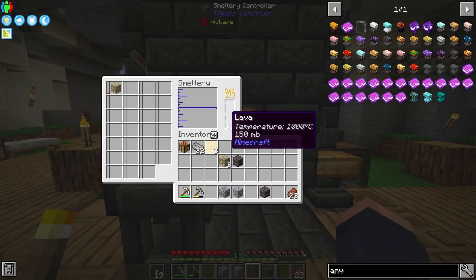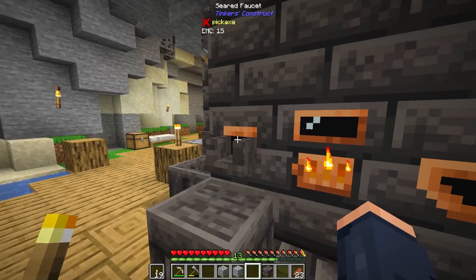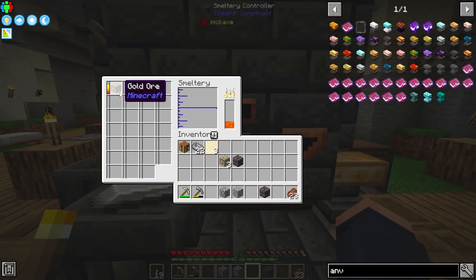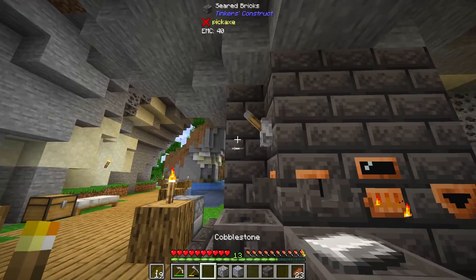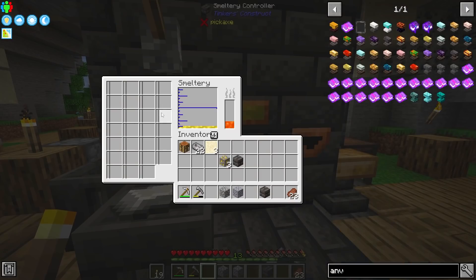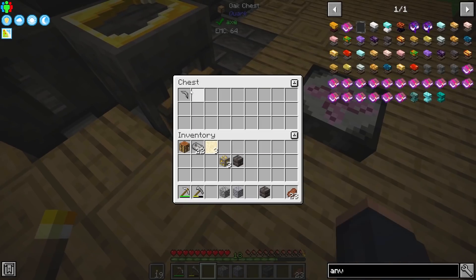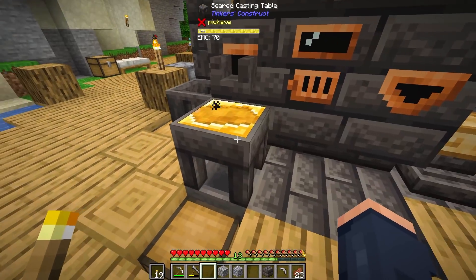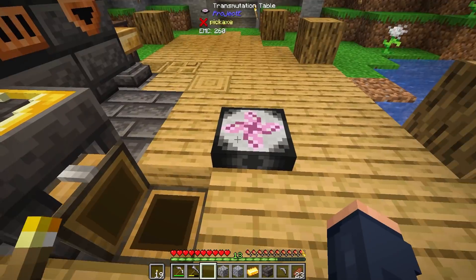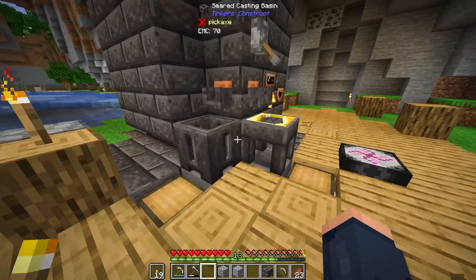I can go ahead and cast myself out some gold. I'll grab a lava bucket to fill this back up, then cast some gold. I just need a regular ingot to make that first cast — after that, anything we put in here we can automatically cast out with a lever. The smeltery is automated now — it is a very basic smeltery, but great early on. We now have gold stored away.